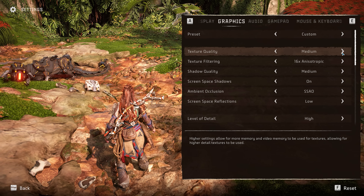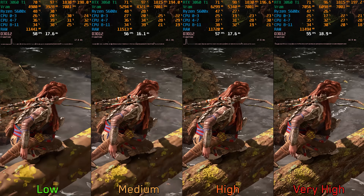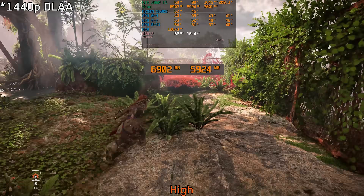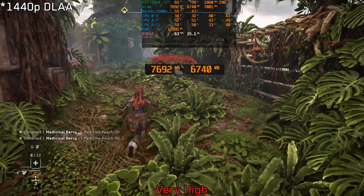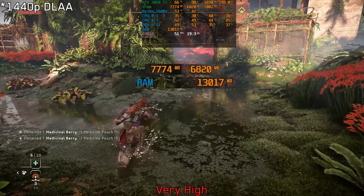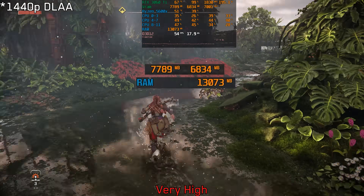Moving on to the graphics section, starting with texture quality. This setting affects the resolution of textures for most objects and also impacts water surface. With high textures at 1440p with DLAA, the game runs fine most of the time as allocated VRAM stays well under the 8GB limit. However, going to very high or using higher resolutions can push VRAM closer to the 8GB limit, causing paging to slower system RAM and leading to performance drops and stuttering. For 8GB GPUs at native 1440p, I recommend high textures or lower.